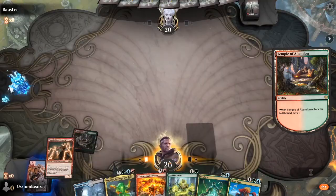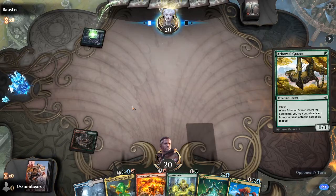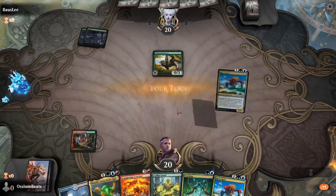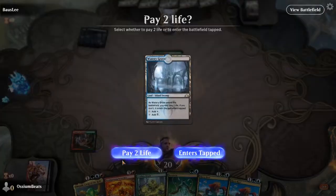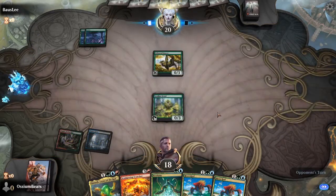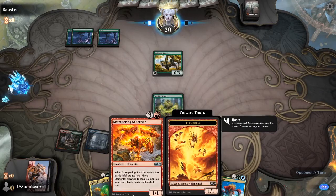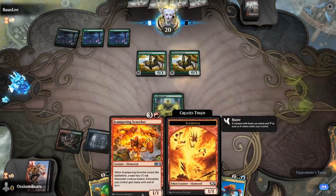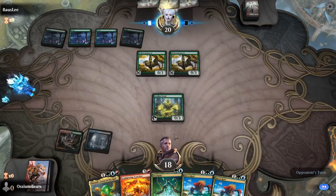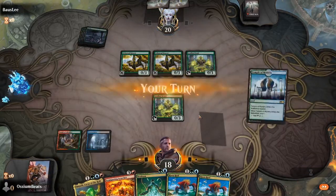I'm not actually all that interested in a Thunderkin Awakener, but thank you. Oh, the Grazer — the Sloth. I love the Sloth. He's very fun. Leafkin Druid, Risen Reef next turn. It'll be fun. The reason I like Scampering Scorchers so much in this deck is because it puts more elementals into play. It procs Risen Reef really nicely, all kinds of other ETB stuff. Potentially, it's a good time.